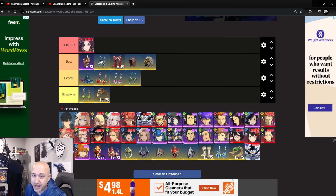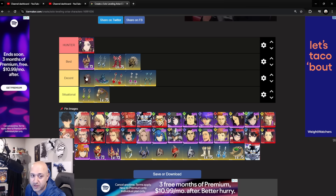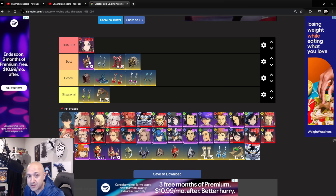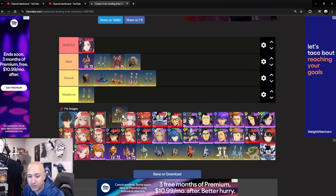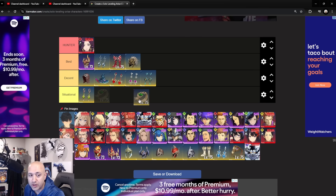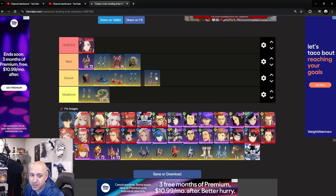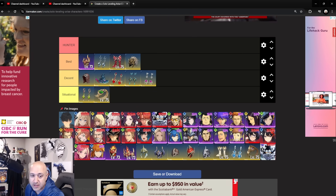For Yun, everything applies the same way. The Toughness set is okay, but the better set for her is actually the one with defense penetration from the four-piece. Warmonger still works well, as does the Curse set. You could also give her Sylph because she does have fire resist down on opponents, so she works somewhat as a support unit — situational there. Everything else looks fairly decent for her.